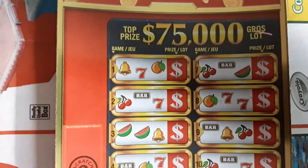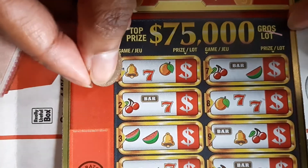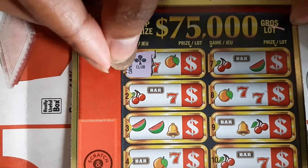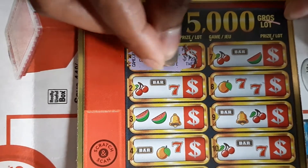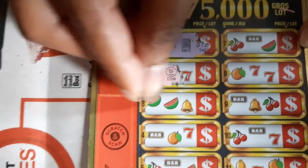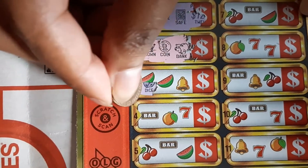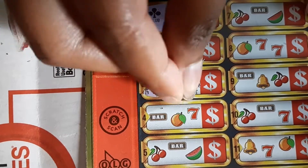Let's start scratching and see what we have. Let's play the slot. No match for the first one. Let's go with the second — crown, coin. All three different. Dice — that's also all different.